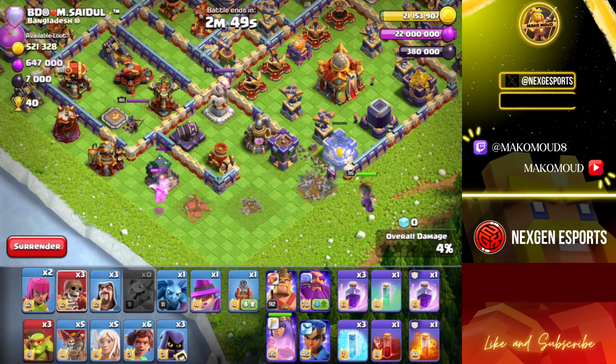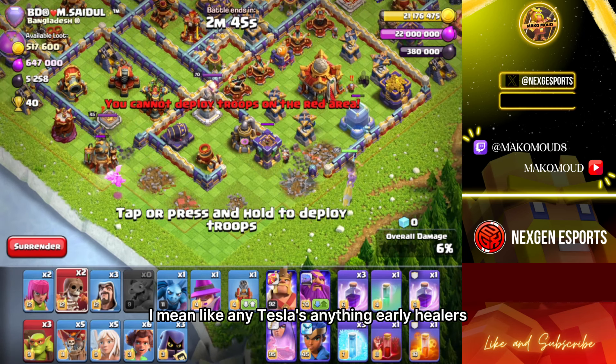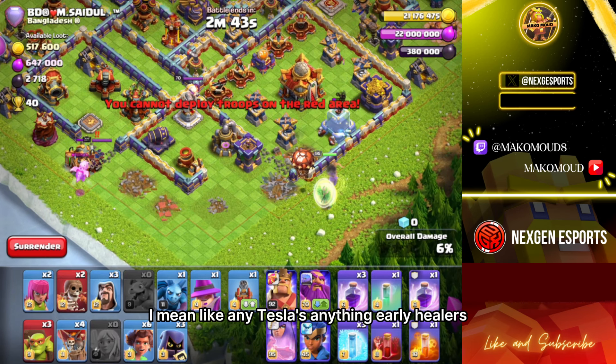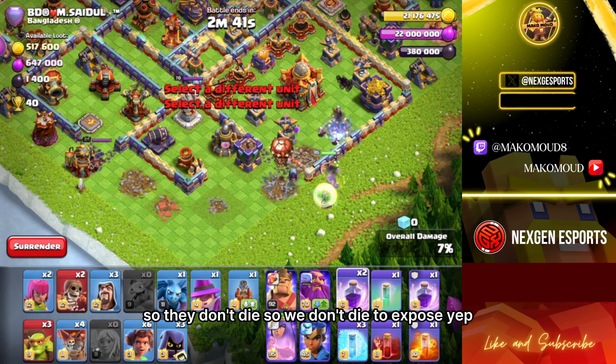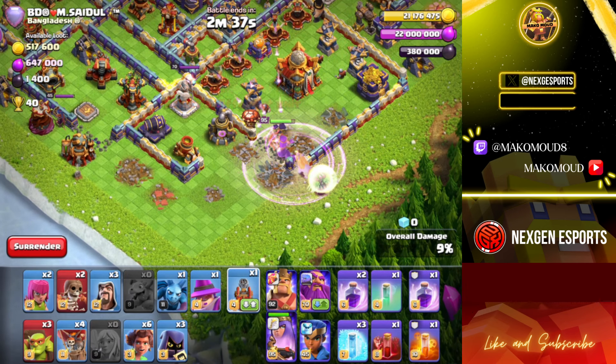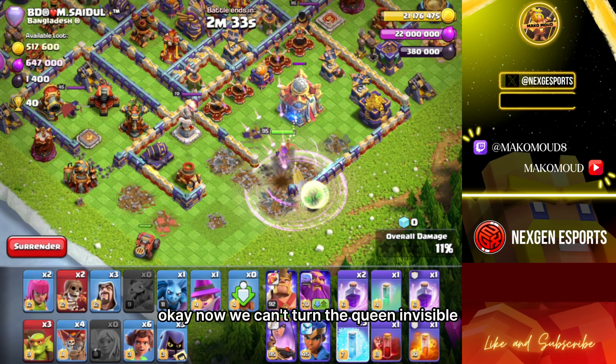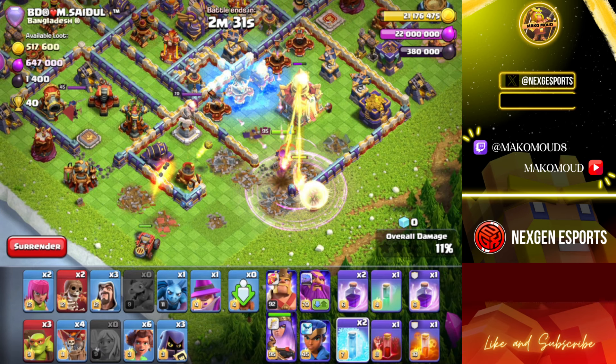I'm gonna use a wall breaker just to trigger any bomb early — healers so they don't die, so we don't lose the expo. Yep, I told you. Okay, now we can't turn the queen invisible. I love it — pretty bad situation.